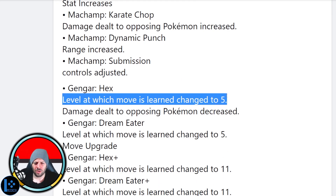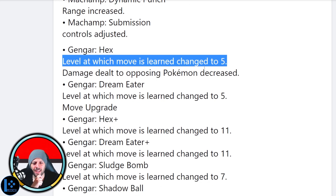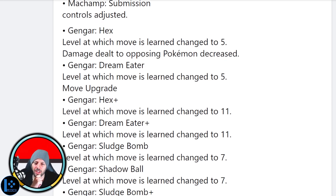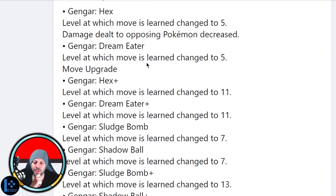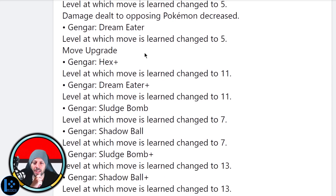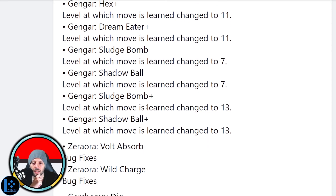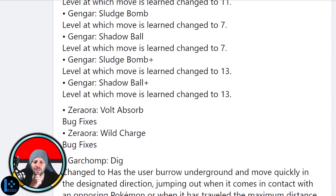Gengar — Hex changes so you get these moves at level five now. You have your mobility at five and you get your bursty move later. This is interesting — I think this is actually a good change for Gengar, this could be really really big. They just flipped your moves around — they flipped your moves around! That's really really exciting.